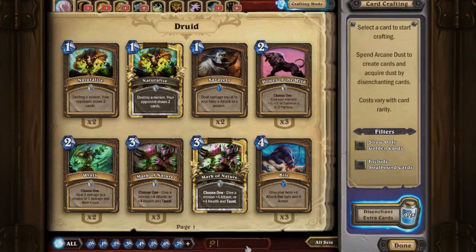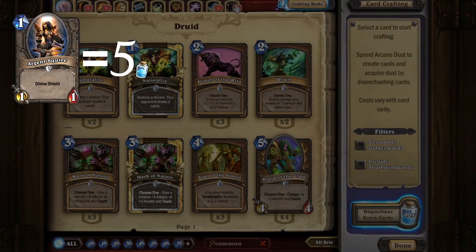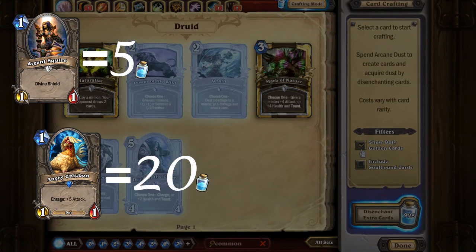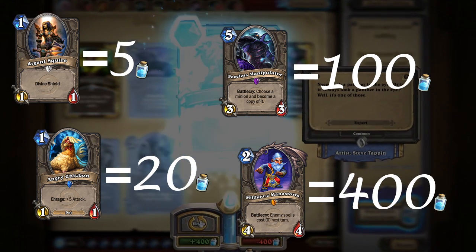First we have to figure out how much arcane dust will be earned from disenchanting a card. For Commons when you disenchant you earn 5 arcane dust, for Rares you earn 20 dust, for Epics you earn 100 dust, and for Legendaries you earn 400 dust.